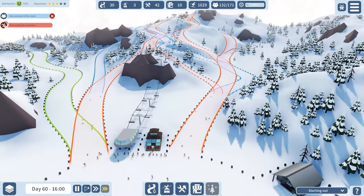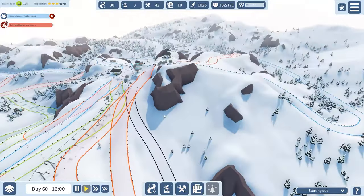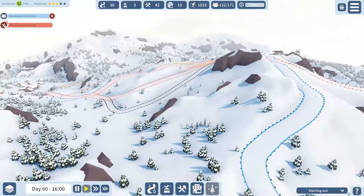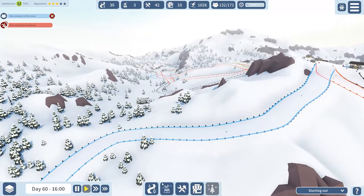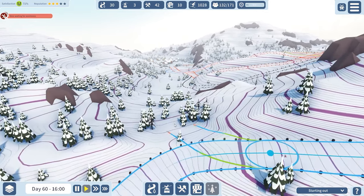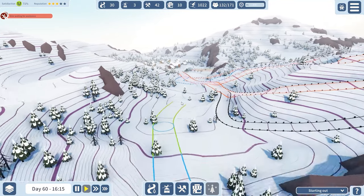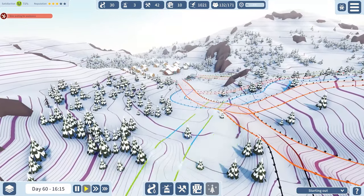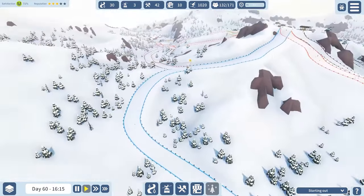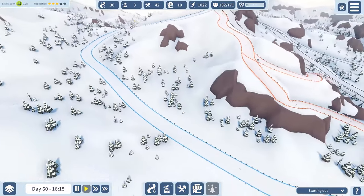We have the same issue on this side too. What we can do there is add a run coming off from here going towards this area — connecting like that. Yeah, that makes sense.